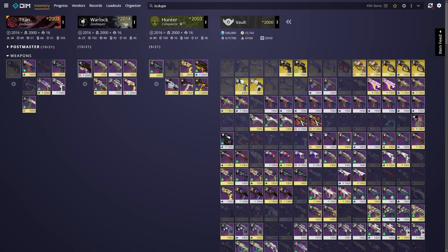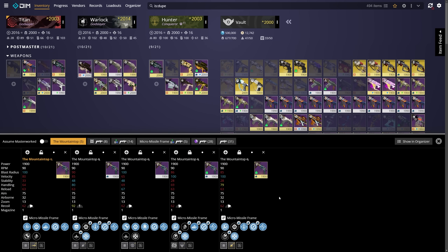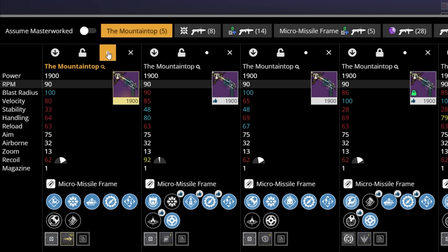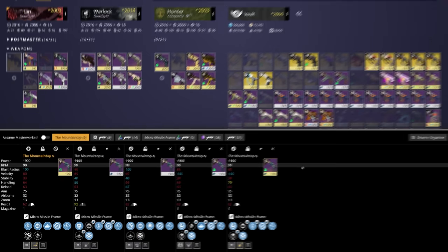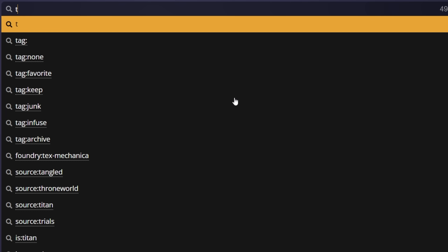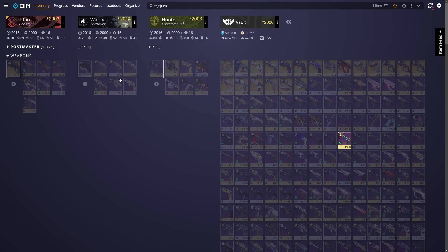Commands like 'dupe' allow us to look up duplicate items and figure out which ones to keep and which ones to dismantle. Throughout this process you can utilize the tagging function to ensure you're picking out what you want to keep and what you want to trash. If you're doing a deep clean, you can literally tag tons of items as junk, and then grab all of those items with the single command 'tag:junk' to pull them all into your inventory with a simple input.